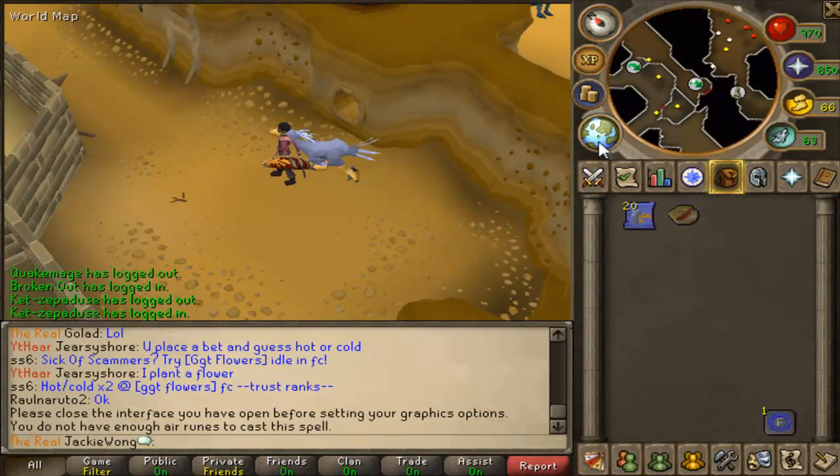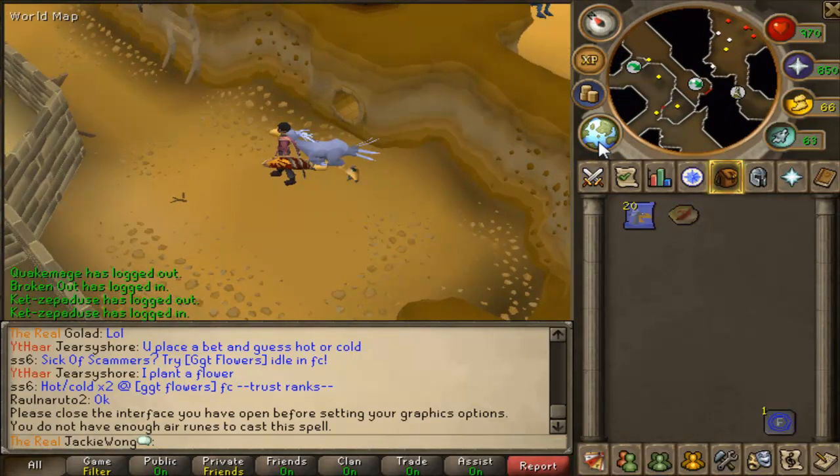Now this is the way if you do not have the brass key — you're going to have to run around. Just open that gate and go around here, here, here.